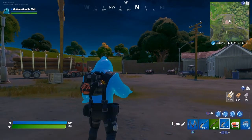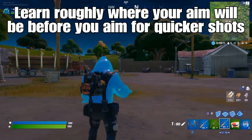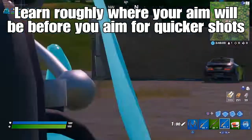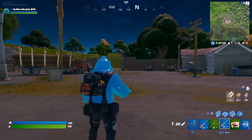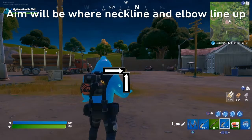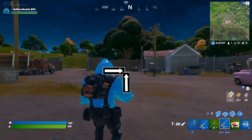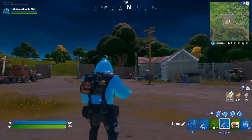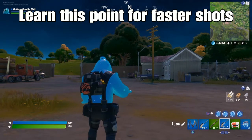When you're standing there, I've found that if you draw a line from the top of the shoulders and a line from the middle of the elbow, where those two lines meet is roughly where your aim will be going. So when you're in a game and you're running, you can use that as a rough guide to where the target is going to be.